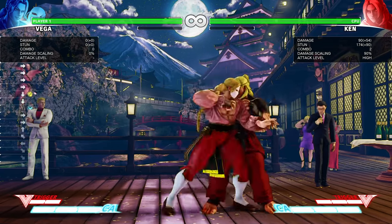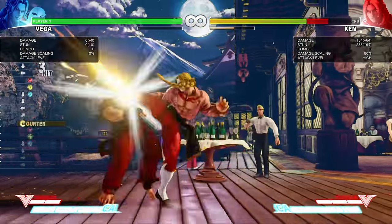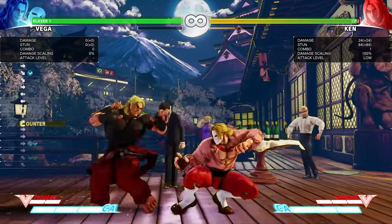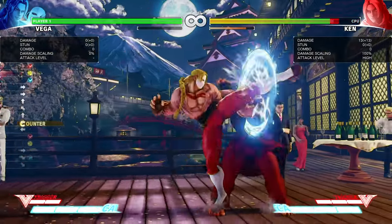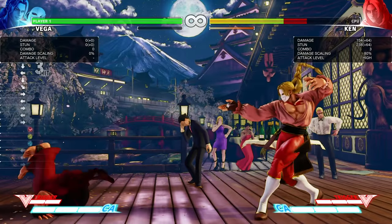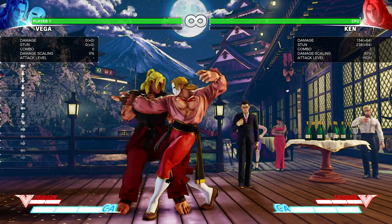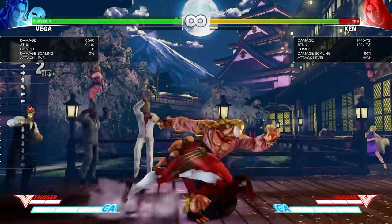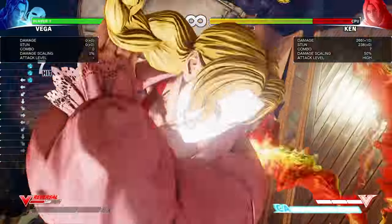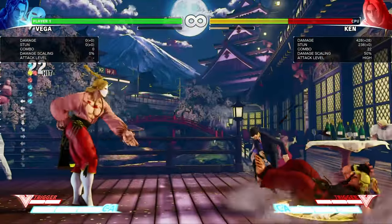But you can go even further. You can do crouching jab into his target combo, which starts off with standing strong coming out in 6 frames, and then you can go for EX Barcelona — very good damage. You can also do it off of a counter-hit crouching light kick, counter-hit standing light kick, or counter-hit standing jab. All of his light attacks on counter-hit are plus 6, except standing light punch which is plus 7, so all of those moves on counter-hit let you combo into his target combo.